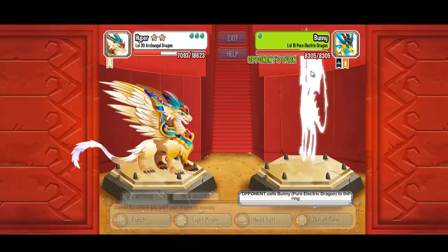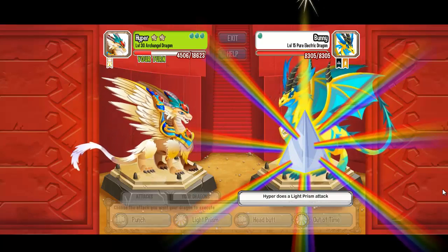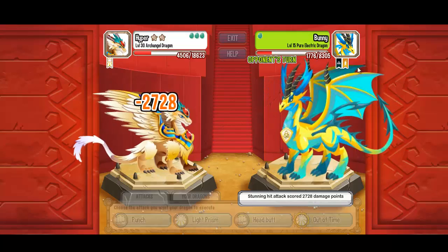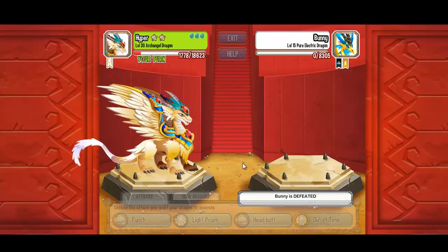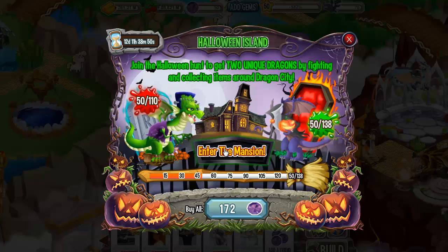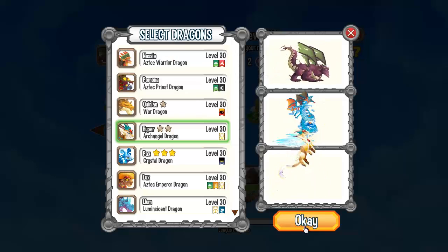Pure electric dragon — let's do the light prism attack. Nice looking attack! Pure electric is very weak against the archangel dragon. If you train your archangel dragon it's pretty cool in combat. We got one eye, so I'm going to combat two more times to get two more eyes.